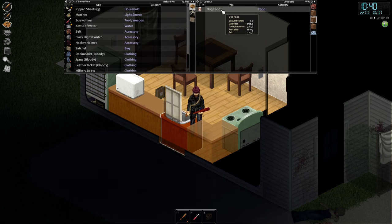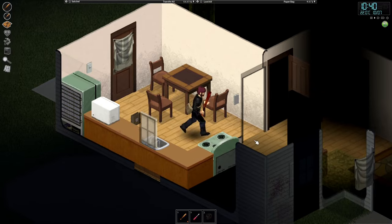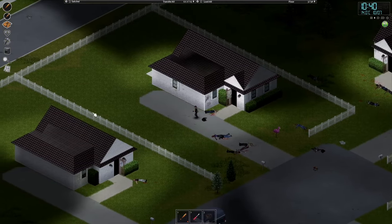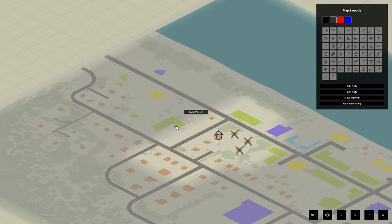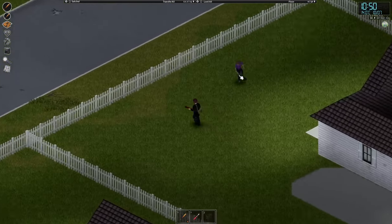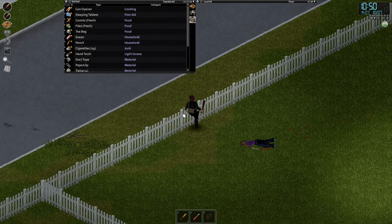Dog food is something you can eat for sure - it does make you a little bit sad though. Since we're so close, let's open the map - if all is well it should have added the Riverside area. That's pretty awesome. We're going to check out that little shopping center - it should have a bunch of goodies. Honestly, if it's too busy we're just going to go back. We have food for more than a day, water, and a car.